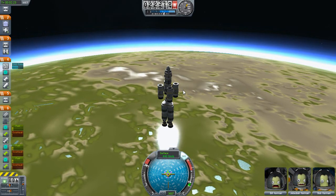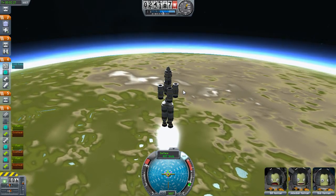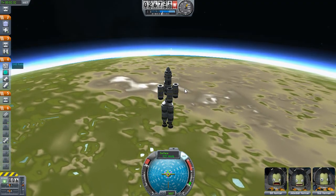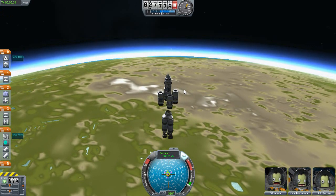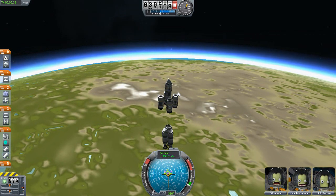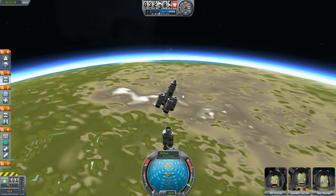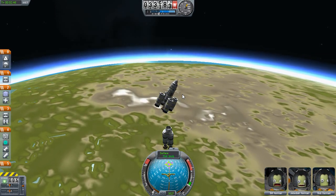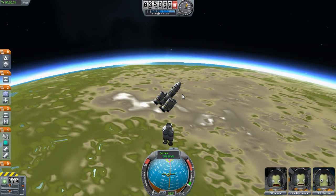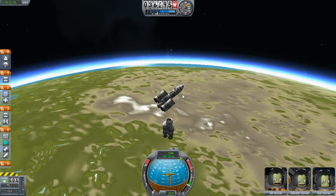It looks like we won't quite make it as high as I had liked us to go — at all. So let's improvise. Separate this stage, throttle down, SAS off, and let's give it a little push. We're going to start the first burn soon — not quite horizontally, mind you, because we are still quite low. Slight turn here.